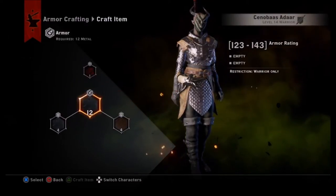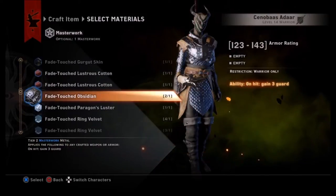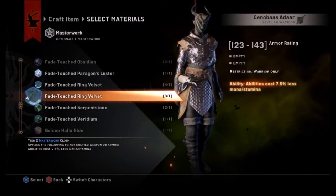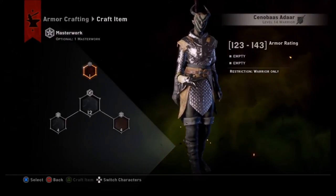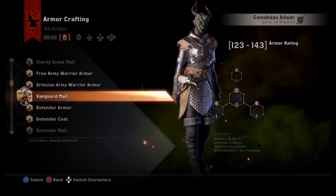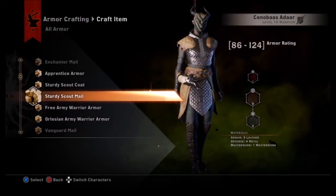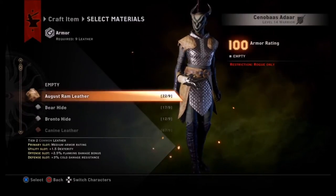Fade-touched materials have the exact same effect on armor that they do on weapons — they don't change. So you can stack them or mix and match. Put one on your weapon and one on your armor, or put two of the same thing on both and get double the effects. You could get essentially a 15% cost reduction in mana and stamina on ability castings, which would be huge for a mage.